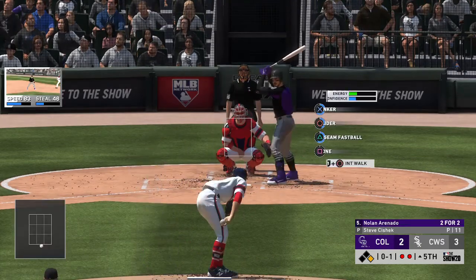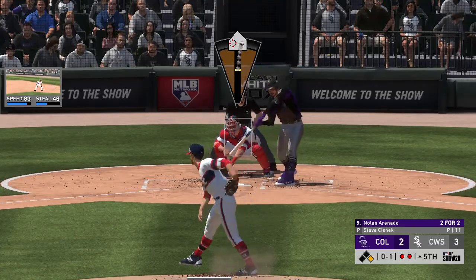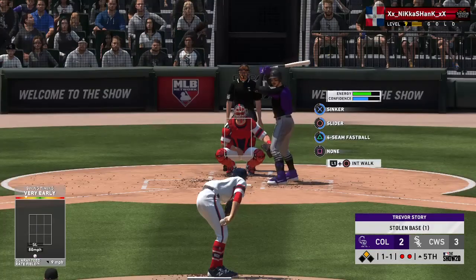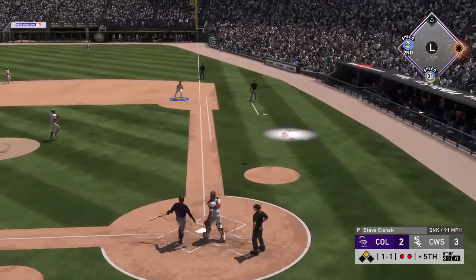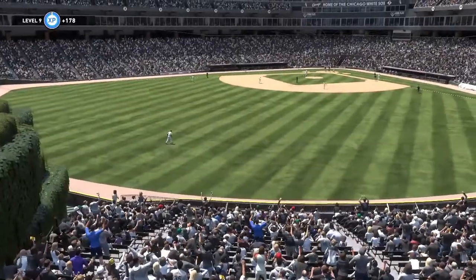Slaps that one away and the count will be nothing and one. The 0-1 — he's running again, pitch misses low, the throw down — and there will be no throw as he loses the handle on the transfer. Runner breaks for third — popped up — and Abreu will make the play, and that ends the inning.